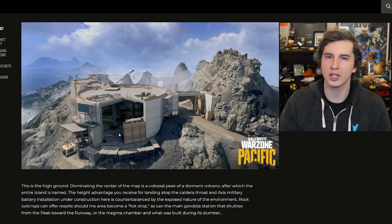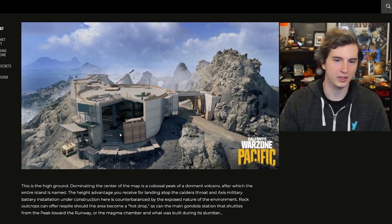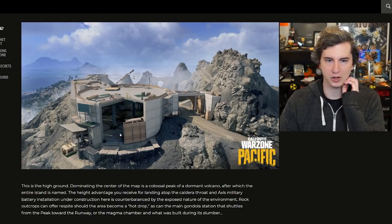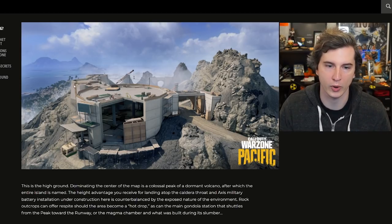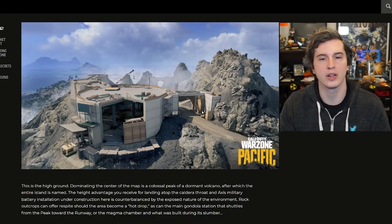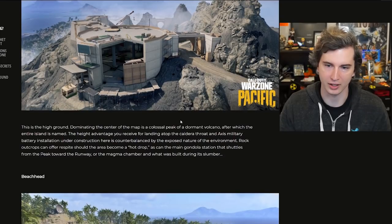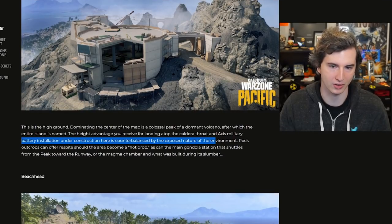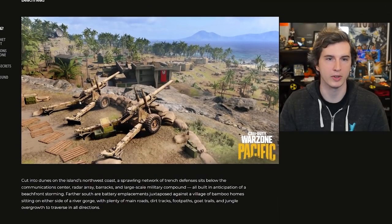The peak up here at the top is looking very Cold War style. I'm kind of getting a feeling this might be like an early version of Summit, but at the very top of the mountain. We have a very different color scheme - gray, not a lot of cover, not a lot of trees, kind of like the northwest area of Verdansk. And inside it's looking very Black Ops-y. This is probably going to be the highest part - an Axis military battery installation. The area can become a hot drop as the main gondola shuttles people from the peak to the runway, much like what we have now.